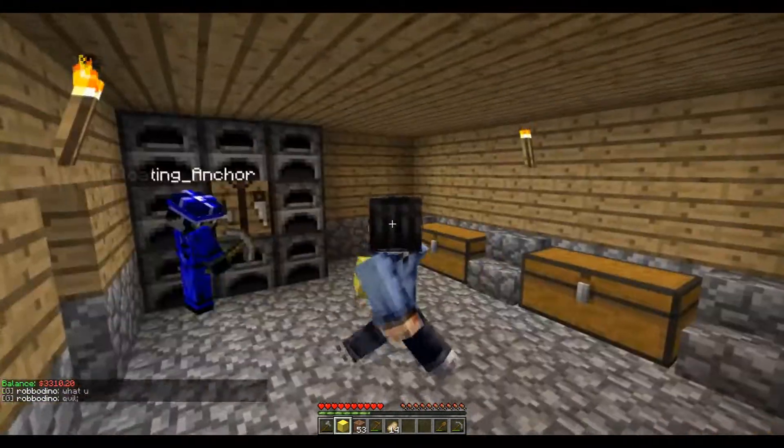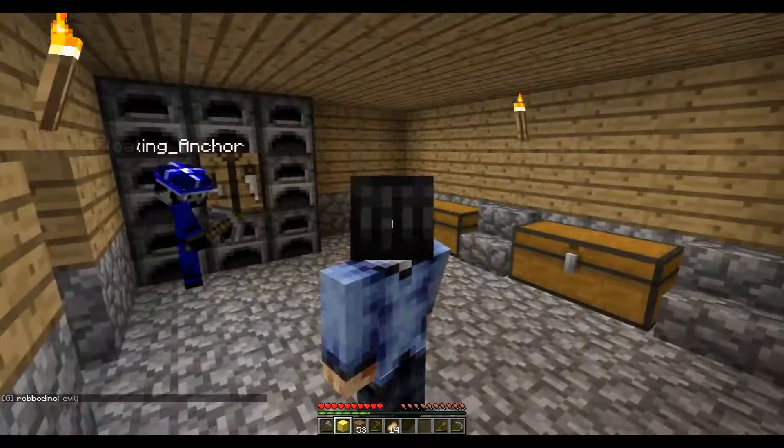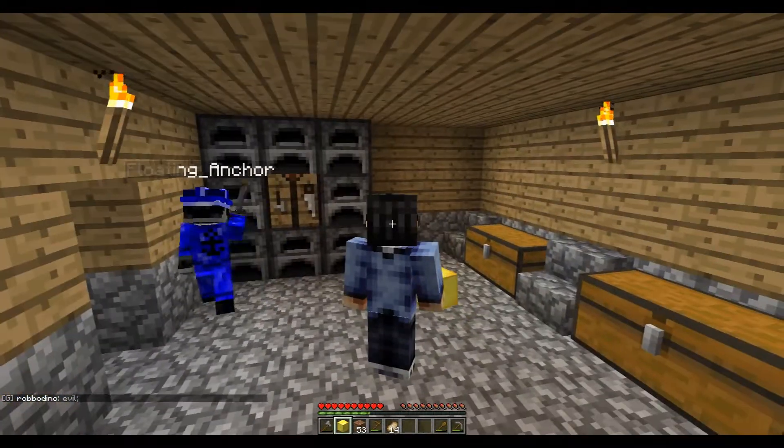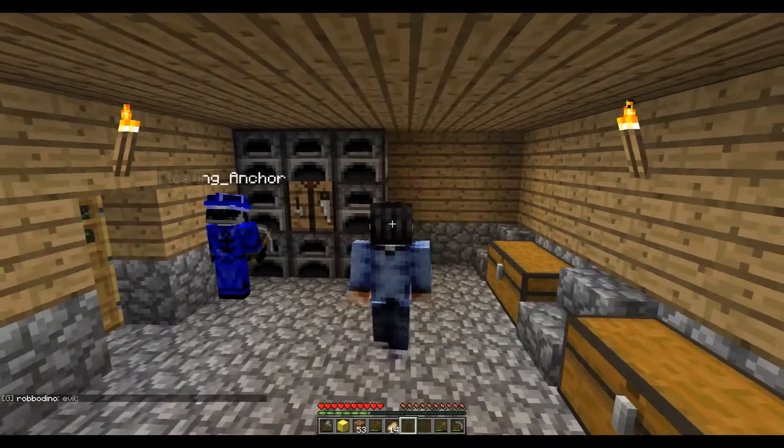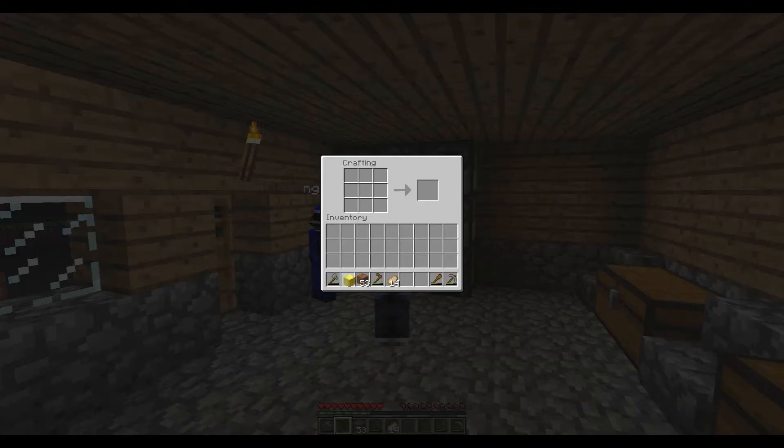Once you get the two thousand five hundred coins — which you can get by killing mobs and selling gold ingots at the spawn, there's an ATM where you can sell — once you get it, you go to the crafting table and make your gold block.